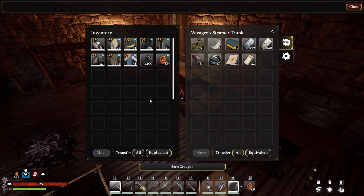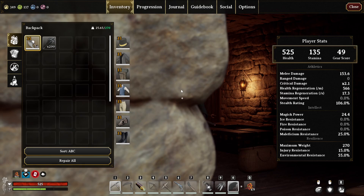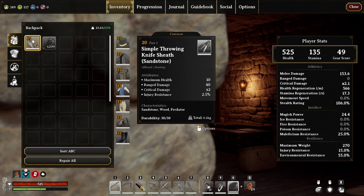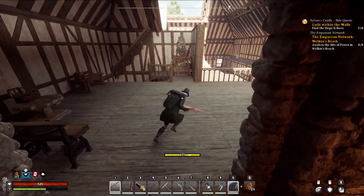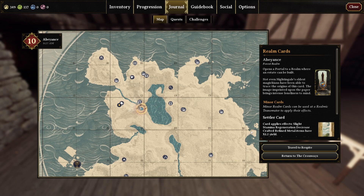Hopefully I didn't crash. Okay, so we got the axe and all that. I need to make a bunch of other items but for now we'll worry about that later. We're gonna go explore, which means Crossways.